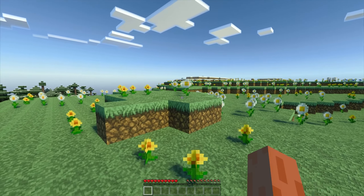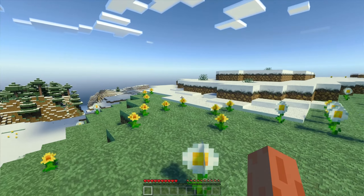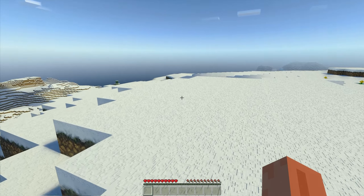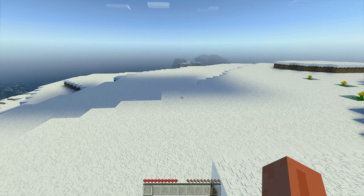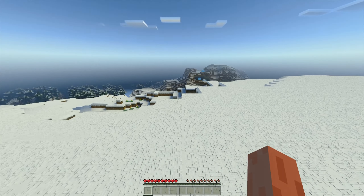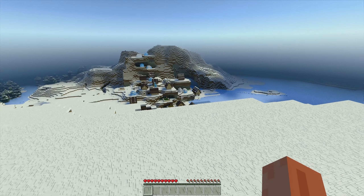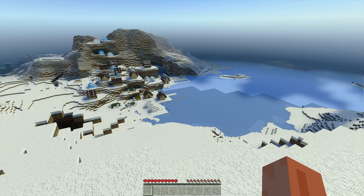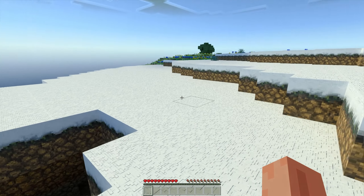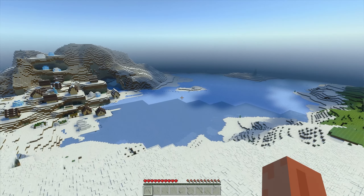We got some snow over that direction. Let me just do a loop around the peak of this mountain. So we got snow over here which is cool. I would like to do some wintery themed builds. We've got a village down here! Another little cave, better watch my step. All the water's frozen.